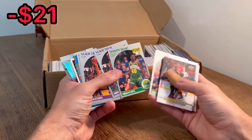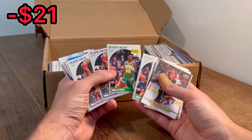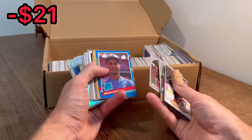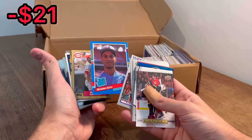Vlade Divac rookie card. I'm going to go ahead and add both of these to the overall giveaway — since they are both NBA Hoops from 1990, I believe, they will act as one card in the overall giveaway. There's a Moises Alou rated rookie card. Let's go ahead and do that — this is an XC Strag.